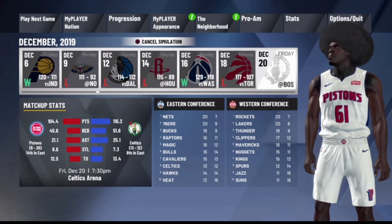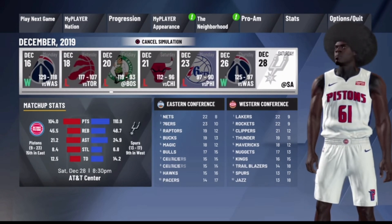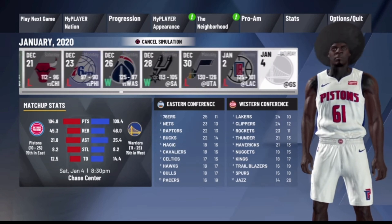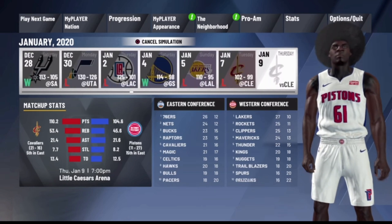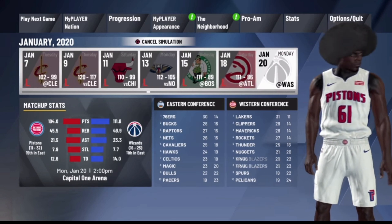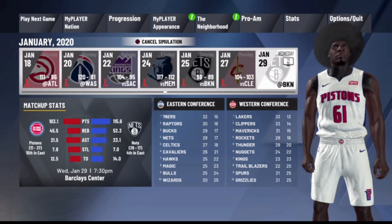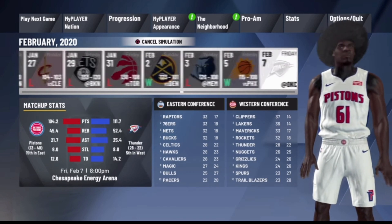To start this glitch, you want to sim all the way up to the very last game of the season — make sure you don't sim past it. You also want to make sure you're on a team that's not going to make the playoffs. A good team to go to is the Detroit Pistons. You can do this glitch whether you have a new player or an existing player, just make sure you're on a non-playoff team.